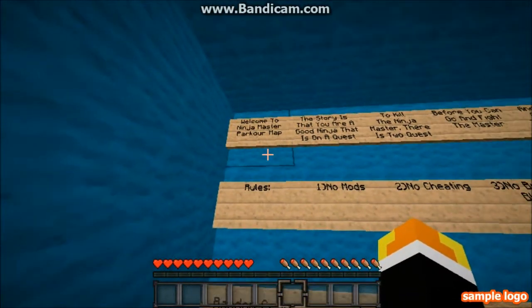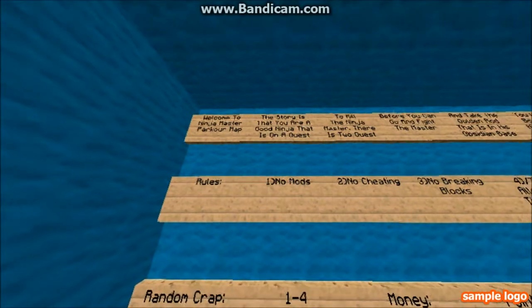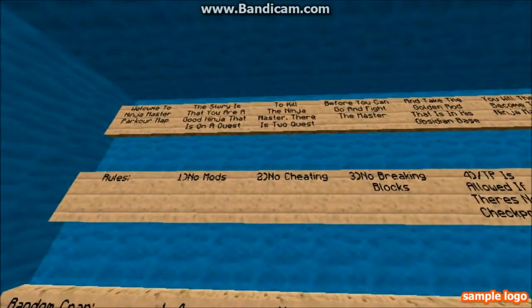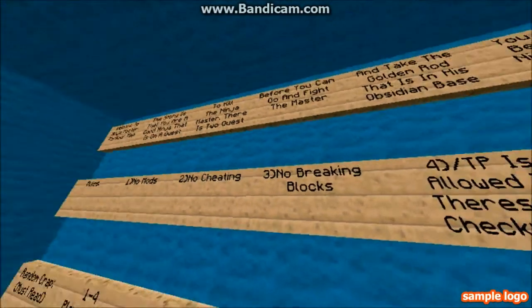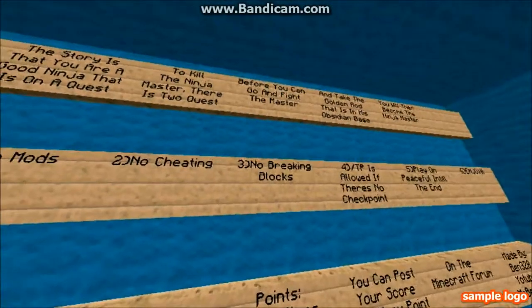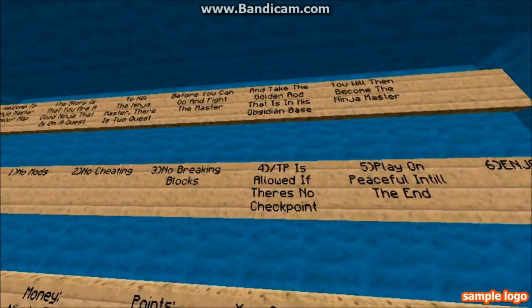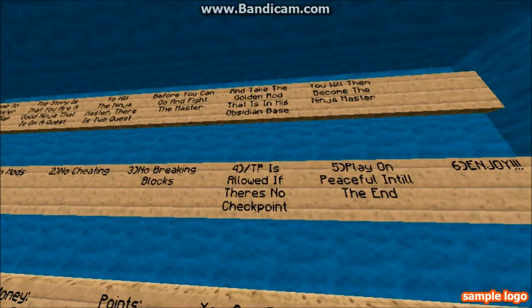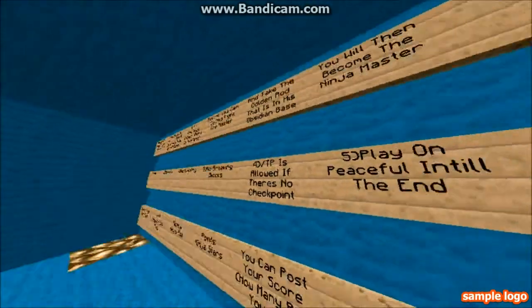Welcome to Ninja Master Parkour. The story is that you are a good ninja on a quest to kill the Ninja Master. There are two quests before you can go and fight the Master and take the Golden Road, which is in his obsidian base.